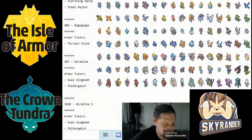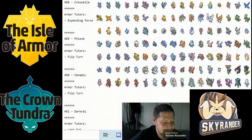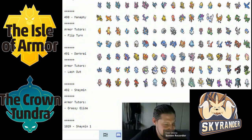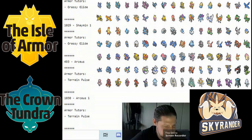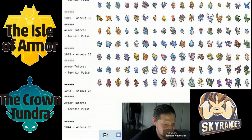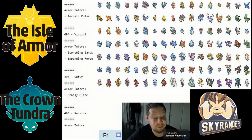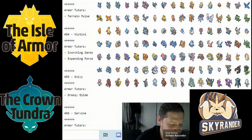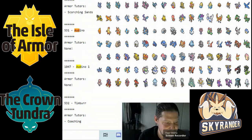Heatran has Earth Power much like Nidoking and Nidoqueen — Scorching Sand is great but not essential. Regigigas got Terrain Pulse, which is kind of cool. Giratina got Poltergeist. Cresselia and Victini are in this game. Victini got Scorching Sand and Expanding Force. Audino is also in the game, though it got nothing.